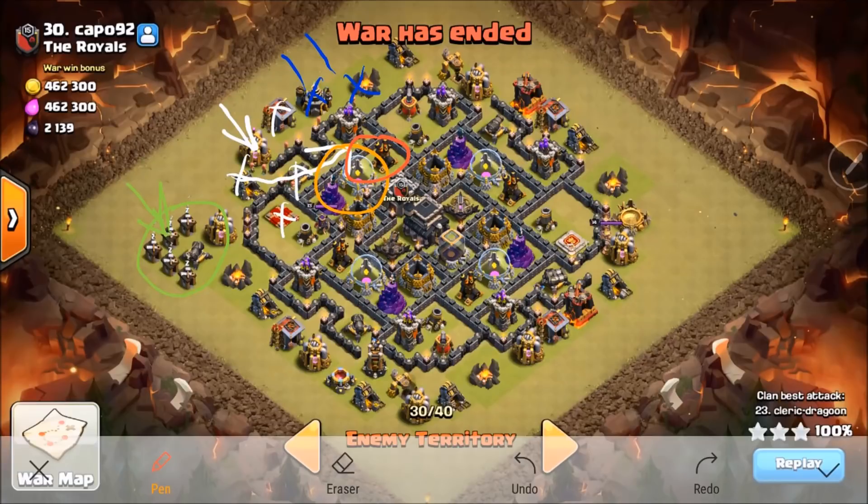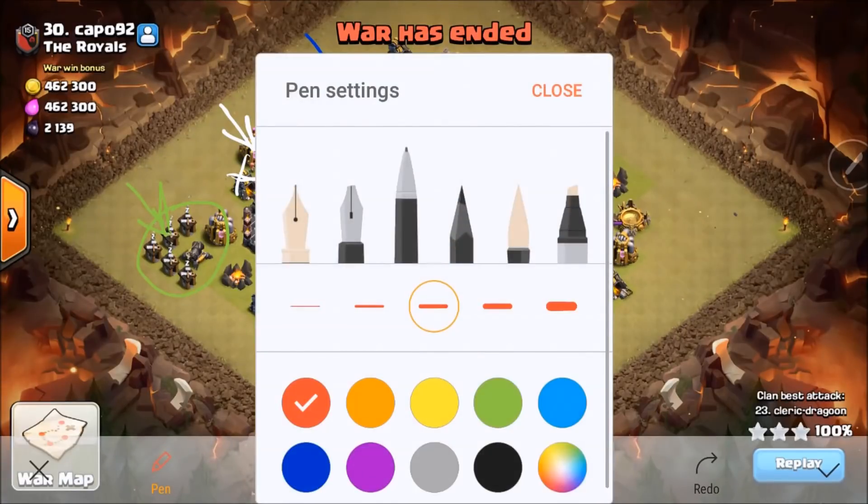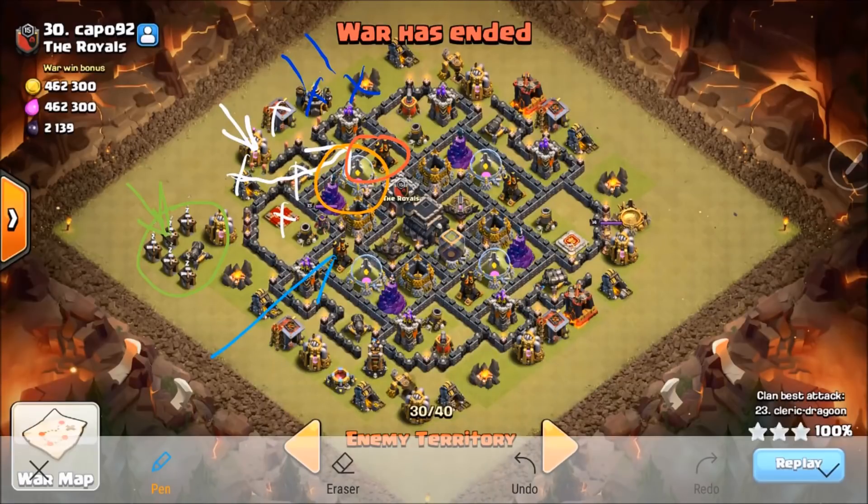Now I've got three air defenses left. I could have went two hounds and got three ADs, but I decided to go three because it was a really tight base — there's going to be a lot of DPS on the hounds. My first hound is going to come across right here, second hound right here, third hound right here. And basically this Lalo is going to push through that base.